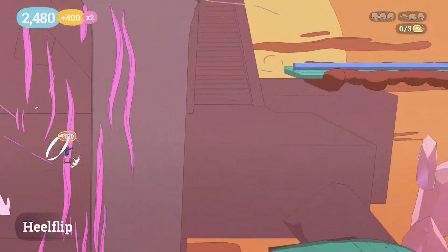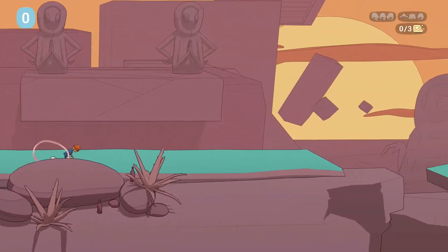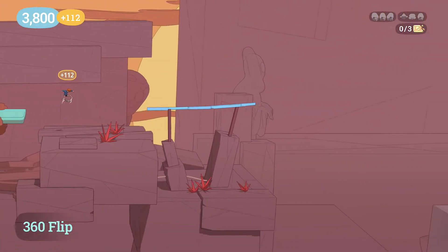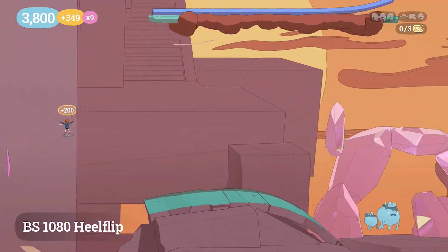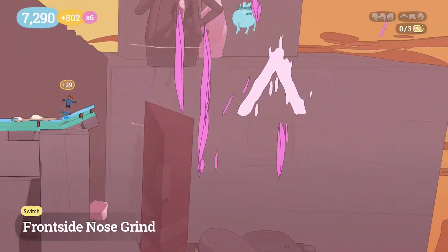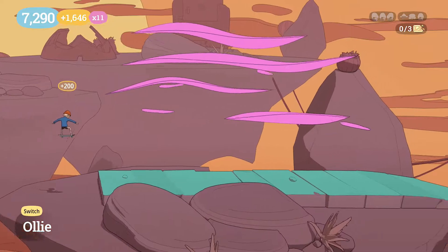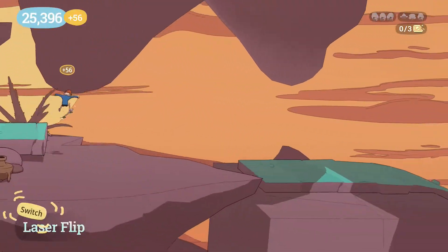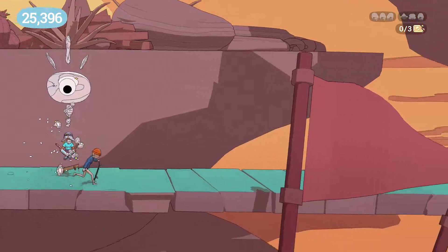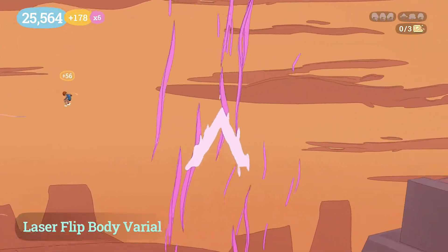The DLC is a chunk of content that is pretty much what you'd expect from OlliOlli World — more levels of the game. However, these levels add another mechanic and are more difficult in order to pull off those massive combos. The main shtick of Finding the Flow Zone is wind zones. There are sections of the levels as you ride through them that have wind blowing in a direction that propels you up a ramp quickly, flying through the air to make a huge gap, and things like that.